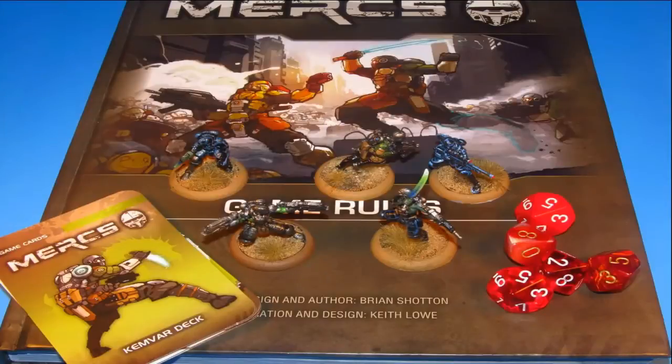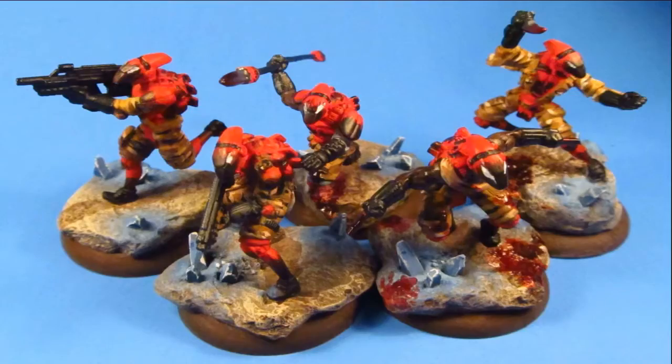Now you know what mega con you want to play. To start playing MERCS you need three things: models, cards for those models, and dice. You'll want to choose any five models from your chosen mega con, five corresponding cards, and five ten-sided dice.